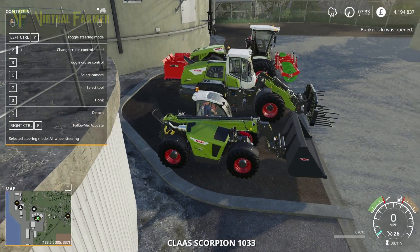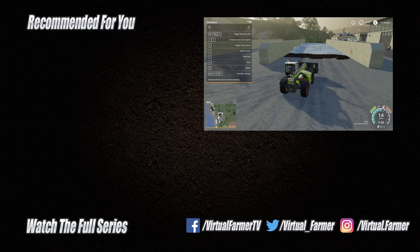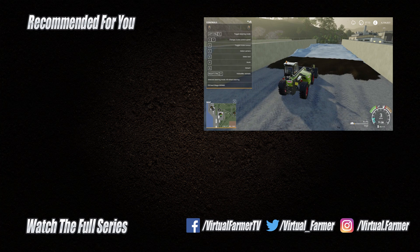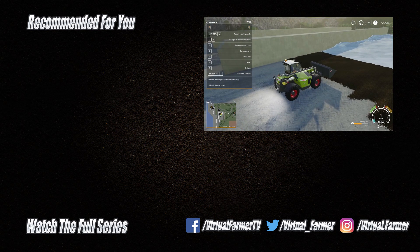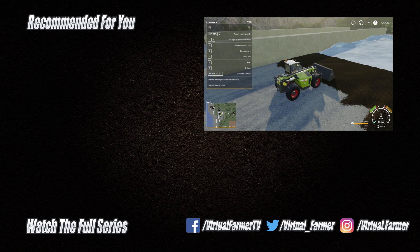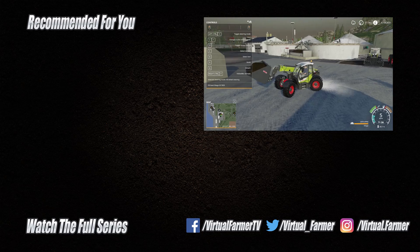So there we are, that is how to create silage in Farming Simulator 19. Thank you for watching, I hope you have found the video useful. If so, please give it a like, drop us a comment and give it a share. For more videos and live streams from Virtual Farmer, please subscribe to the channel, ring that bell and I will see you next time. Goodbye!